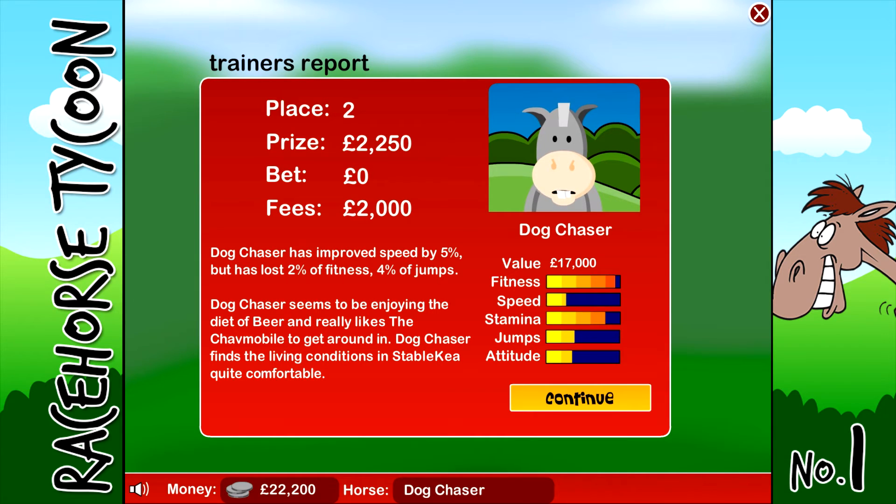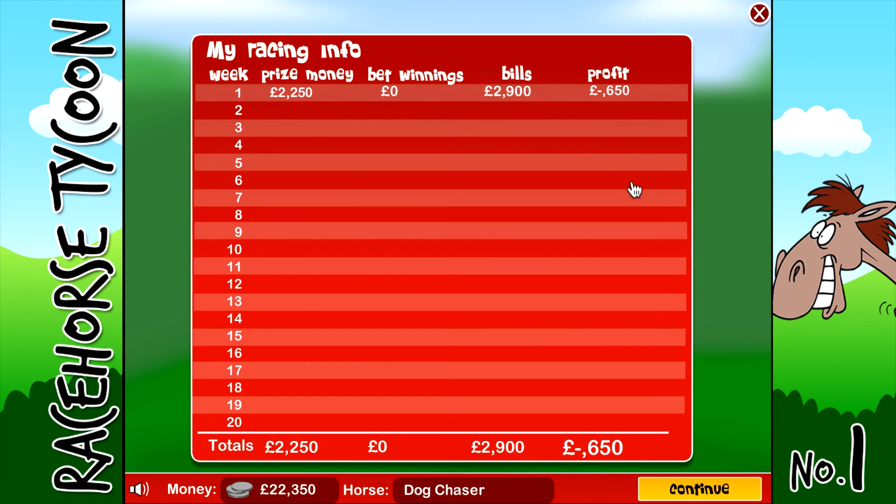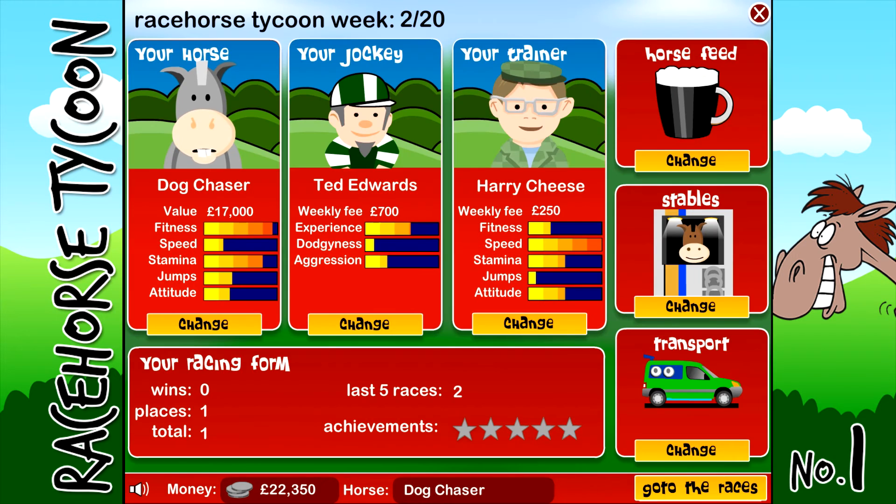Dog Chaser improved speed by five, lost 2% fitness and 4% jumps. Dog Chaser seems to be enjoying the diet of beer, likes the Chavmobile to get around, and finds the living conditions in Stable Kia quite comfortable. I've got a £100 fine for speeding in my Chavmobile - obviously doing 60 in a 30. You can see all your races here, 1 to 20. We actually lost £650 in the first race because of the bills, but you can't always start with a win.